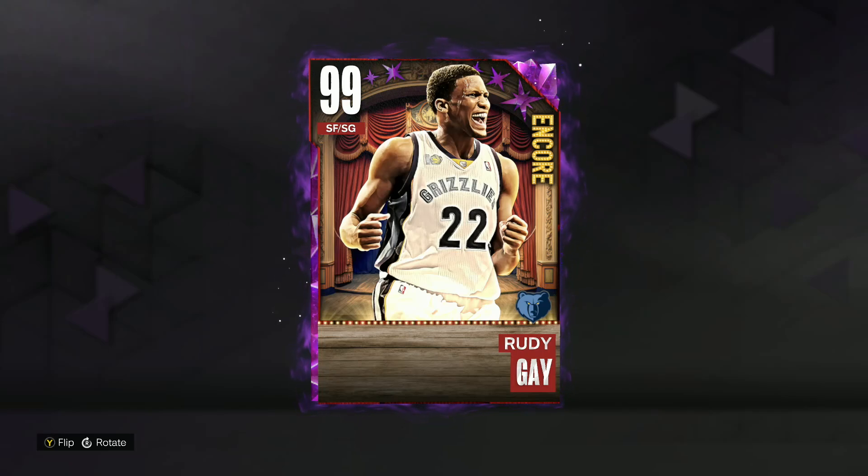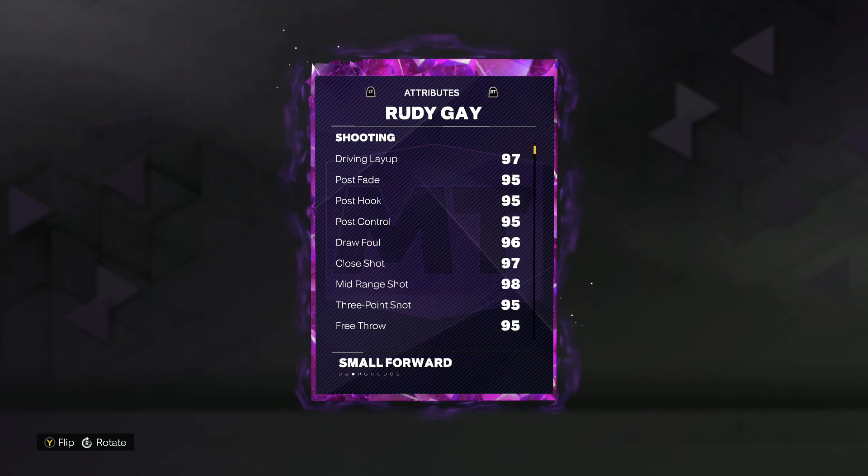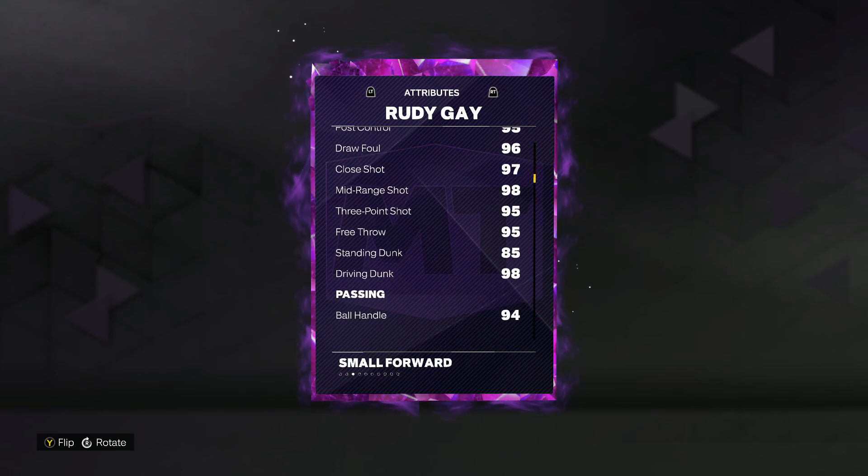In this video we got a gameplay on the new Dark Matter Rudy Gay in NBA 2K23 MyTeam. He's going to be a 99 overall small forward and shooting guard, and he is 6'8 at that shooting guard position. He also has a 7'3 wingspan and a great player model, so his size is going to be great for the shooting guard position.